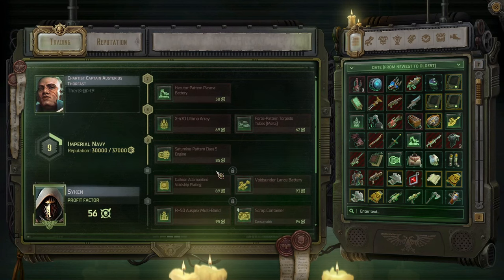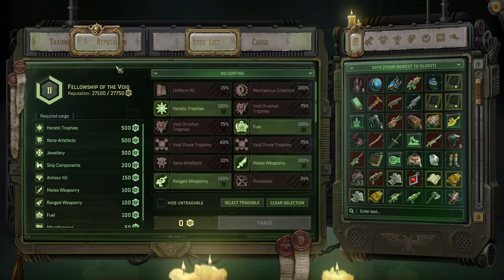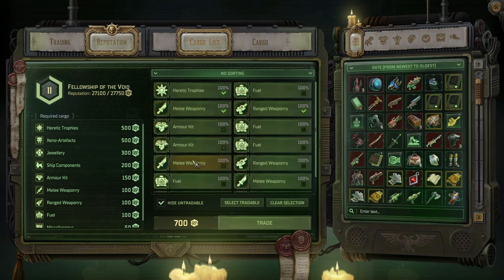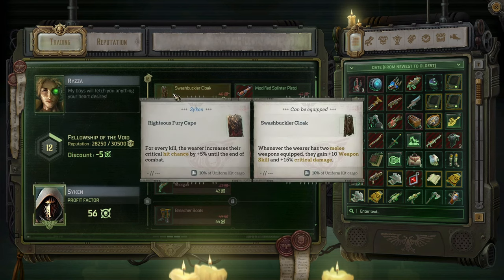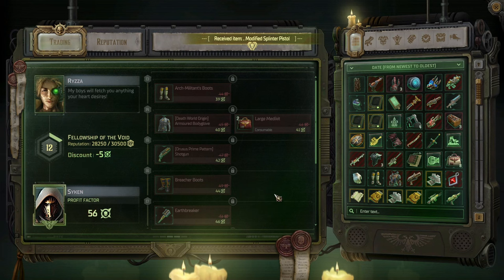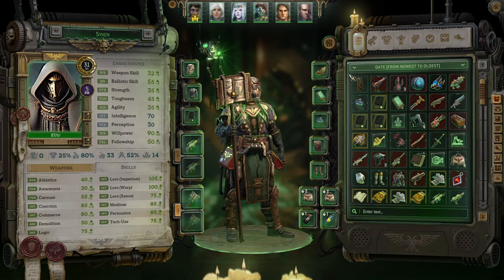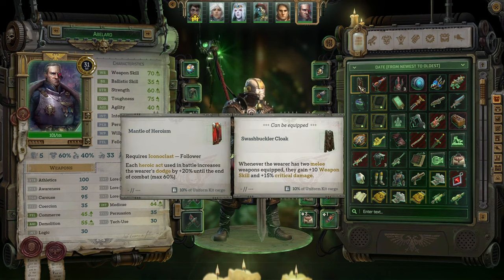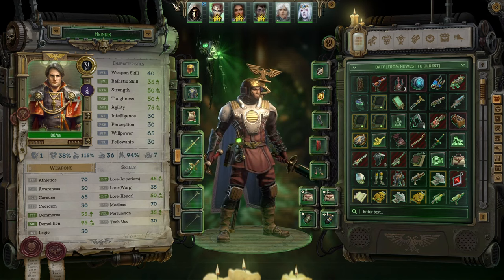Unfortunately we've already purchased all of it. The one thing where we really need more money is a naval battle. Whenever the wearer has two melee weapons equipped, they gain plus 10 weapon skill and critical damage. We got a splinter pistol, which might be something for Jade. The one person who might need a new cloak is Abelard - but that's not good, and he does have the dodge stacking cloak, so no thank you.